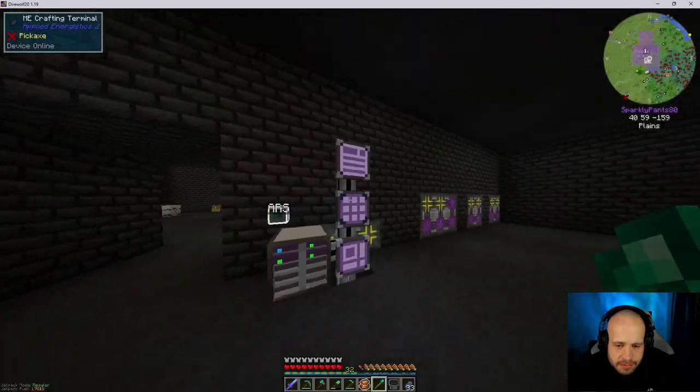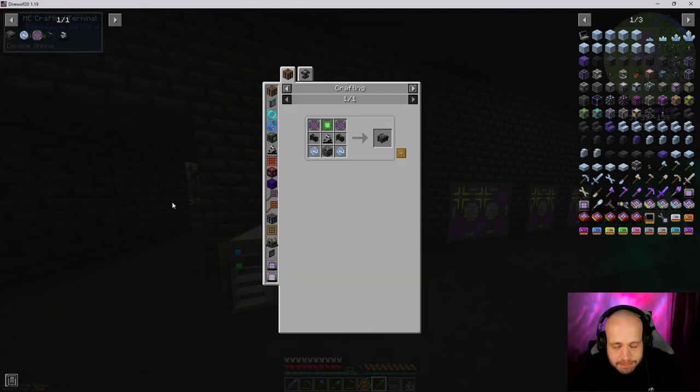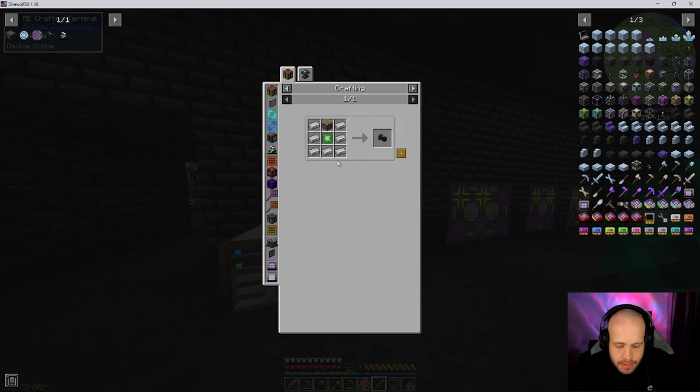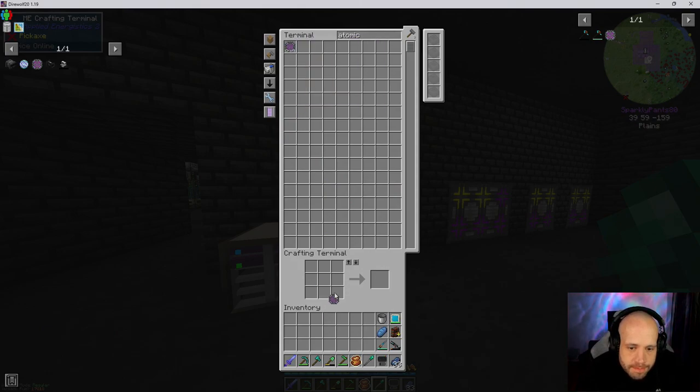There's nothing else crafting right now, so the other big thing I want to do is the digital miner. I don't want to go mining anymore — I want to have specifically on tap the stuff that I need. First thing I need to do is count up how many atomic alloys we need: two, three, four, five, six, seven — I need seven atomic alloys. Got one, which means I need six.